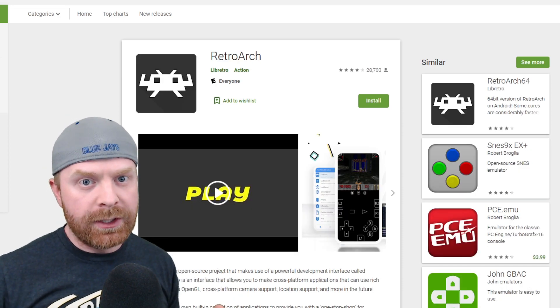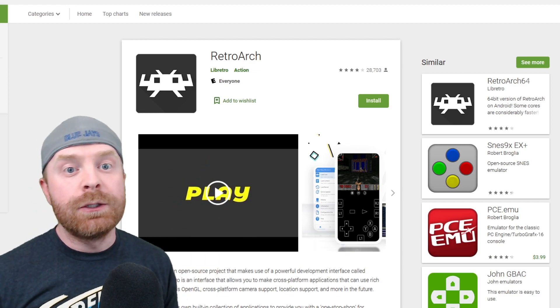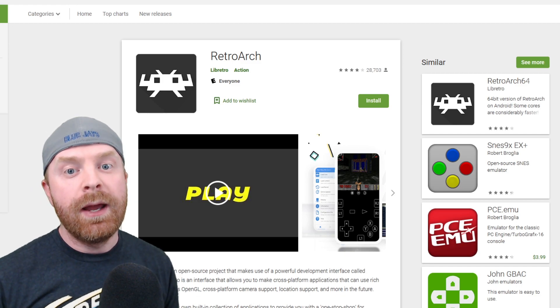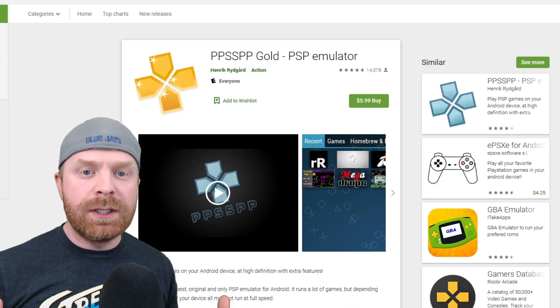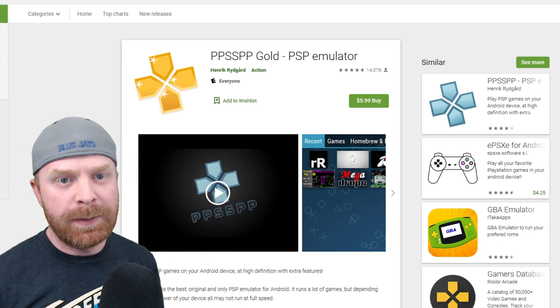If you're very experienced with emulation, you can always pick up RetroArch. PPSSPP is an available core in RetroArch and it works very well. For me personally, I use both, but I do generally find myself booting up the standalone PPSSPP app.